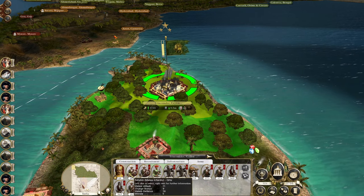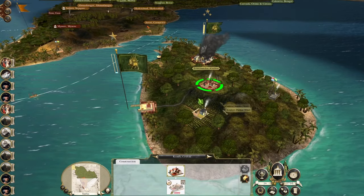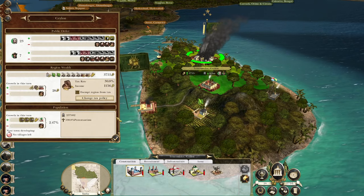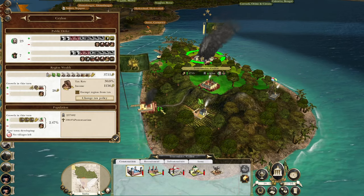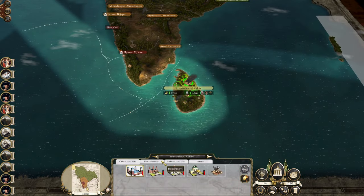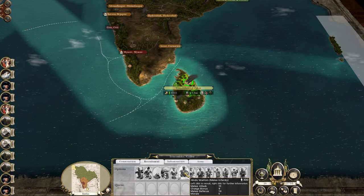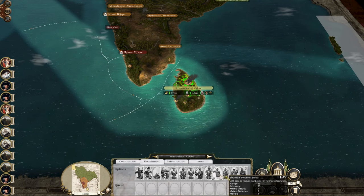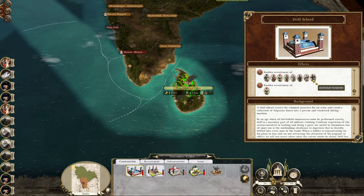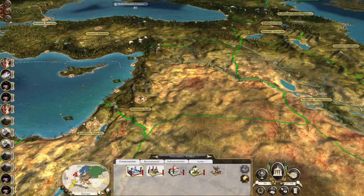Congratulations, horsemen — we have a new commander. We're going to get rid of the Weaver's Cottage, replace it with a Madrasa, and start to get some Islamic religion going on over here. You can see I can recruit Royal Indian Guards, Hindu warriors, Hindu musketeers, and Kizilbashi cavalry as well. Let's hit enter.